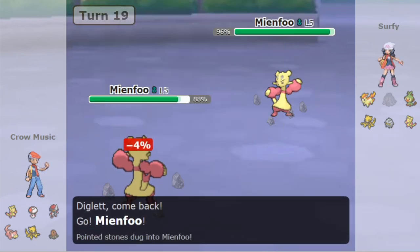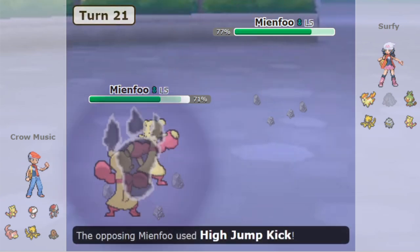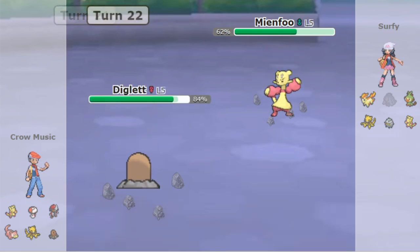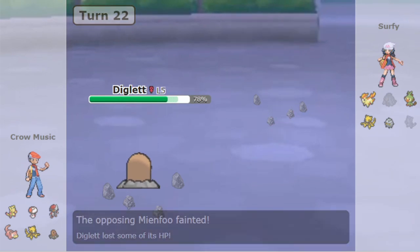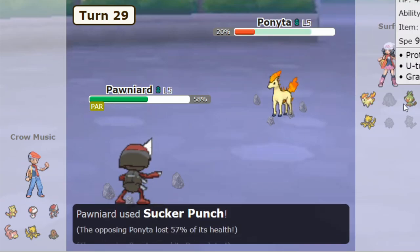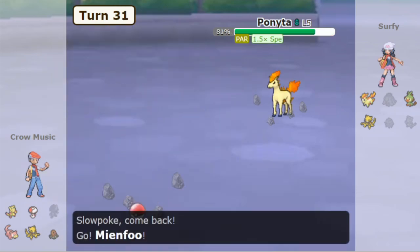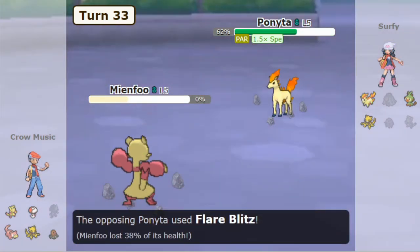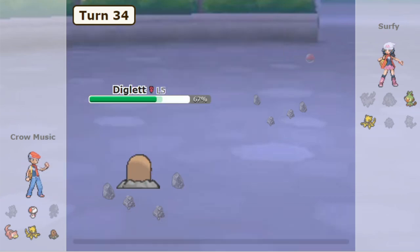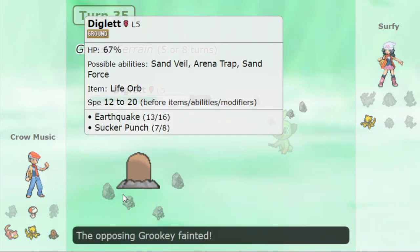He has to go to Mianfu again — we see the Mianfu mirror play again. Chrome Music reveals he is actually a really bulky Mianfu, able to live the High Jump Kick. He goes to Diglett and knocks out the Mianfu. And again, how do you punish the Diglett? You can't, because your Grookey is completely walled by Fungus. Ferroseed gets sacked to Ponyard because you can't really switch into Ponyard when Mianfu is gone. Then Slowpoke is able to Thunder Wave the Ponyta. Mianfu gets sacked, and now Diglett is going to trap the Ponyta.